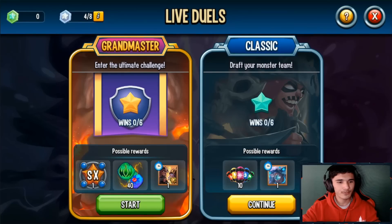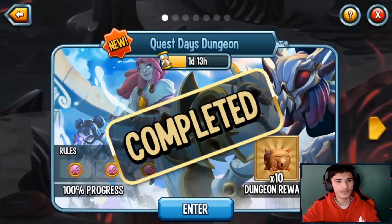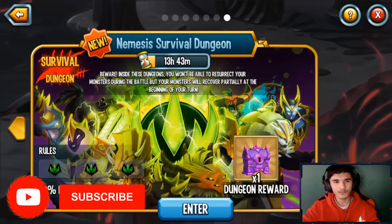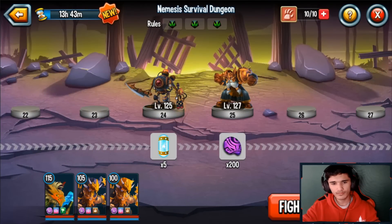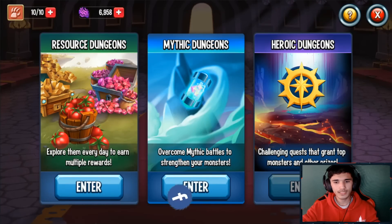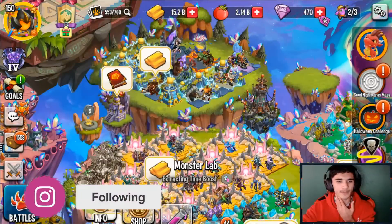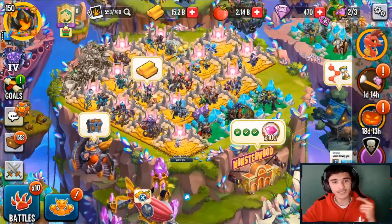It's the weekend so there are no grand duels unfortunately, otherwise I'd do some of those. I did complete the quest days dungeon. Token dungeon I still need to complete. Nemesis survival dungeon I might do, but I'm not sure. I could get heroic orbs for War Master's Helissa — that's honestly the only monster I really want right now. I think I already have War Master's Helissa but I haven't ranked it up yet.